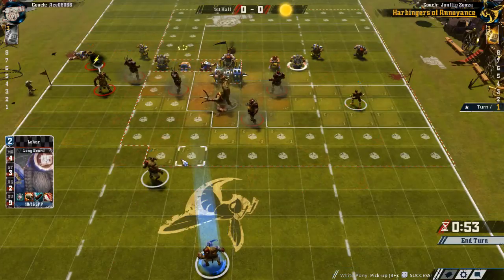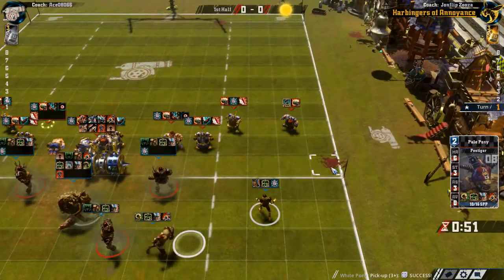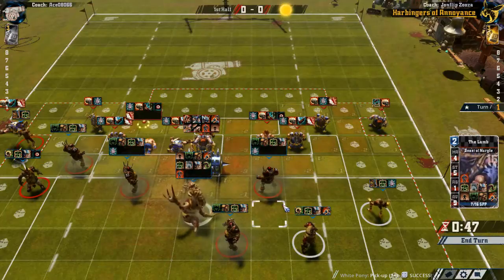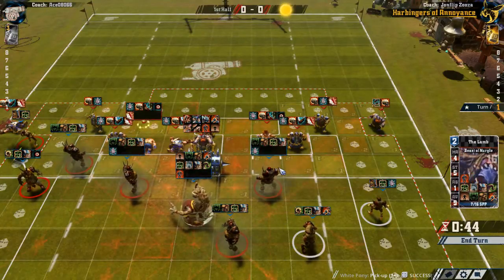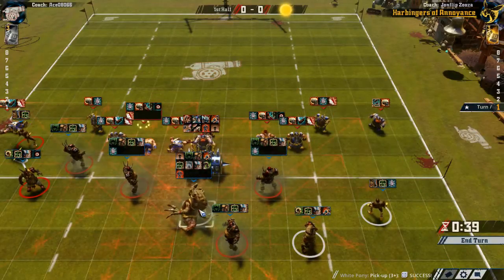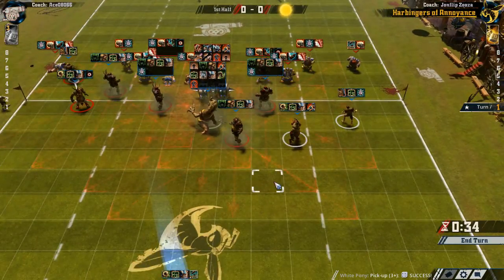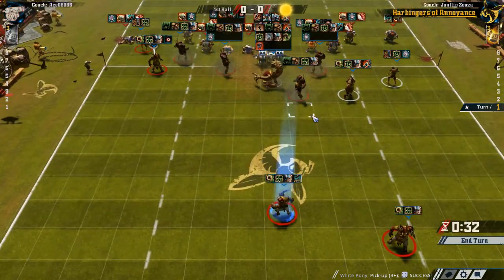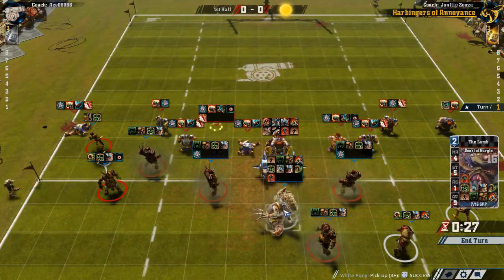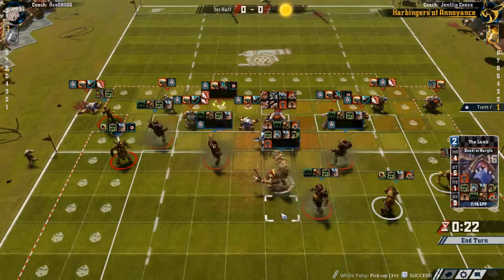None of the dwarves can really threaten us. But it could be good to keep this guy here. Do I want to move this guy? Could put him up here. If he blitzes forward here, that's not the greatest — but on the other hand if you move him, it's still not the greatest. So I'll keep him there. If he blitzes with the death roller, well, we're gonna have to deal with that. Maybe put him here so he can't push us away.